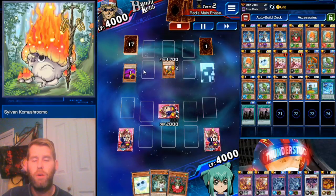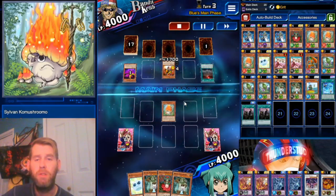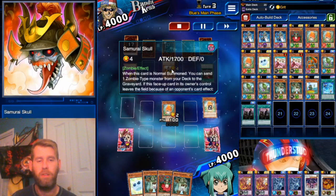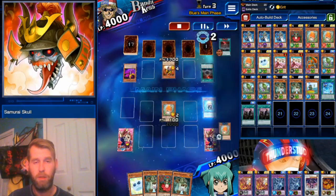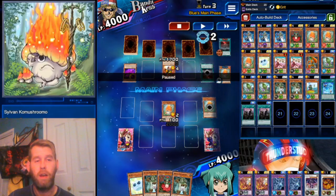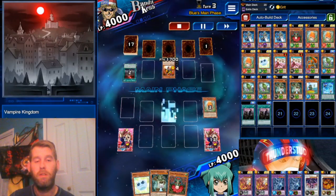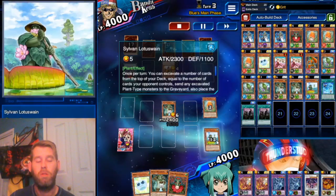Here we're fighting Vampires. Samurai Skull is no longer banlist either, so that's a little boost to Vampires — I don't know if it's enough to bring them back. I excavated five cards and got a Co-Mushroom. Excavating cards activates Vampire Kingdom, but I destroyed Vampire Kingdom so its effect is negated. Now we Normal Summon Guardiope and search for three — and that's what we wanted, the Rose Lover.